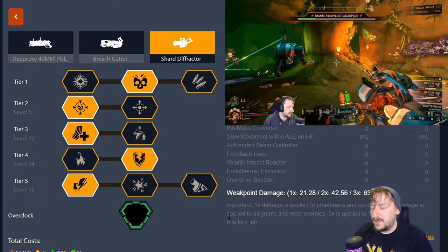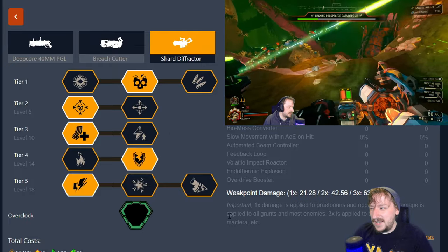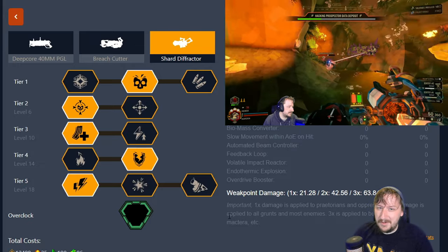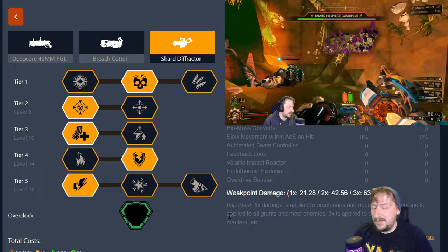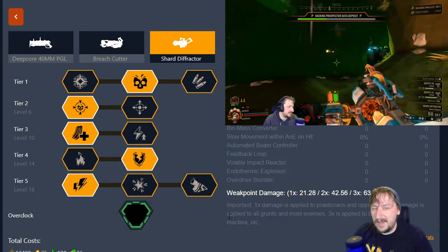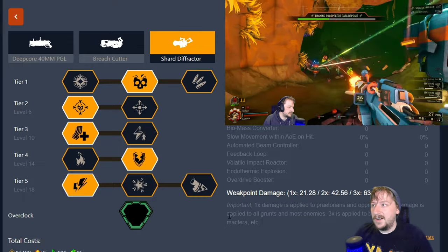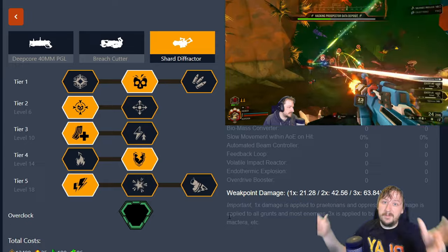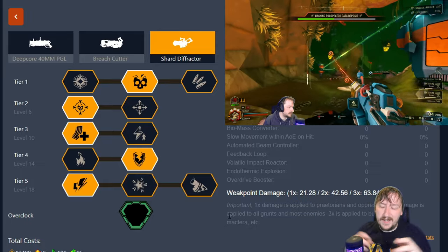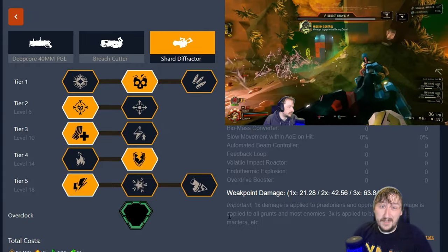Those are the two builds I usually use with the Shard Defractor. You could build it for AoE too — I've tried that a couple of times — but the AoE with the Shard Defractor is just not that great. It's better with some of its overclocks, but if you want crowd clear, the Breach Cutter and the Grenade Launcher are generally better for that role. The Shard Defractor is usually better at longer range for taking out single targets or dealing damage to multiple targets while trying to kill something large, so it has more of an indirect AoE role.